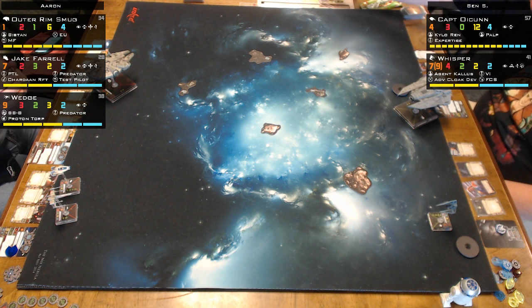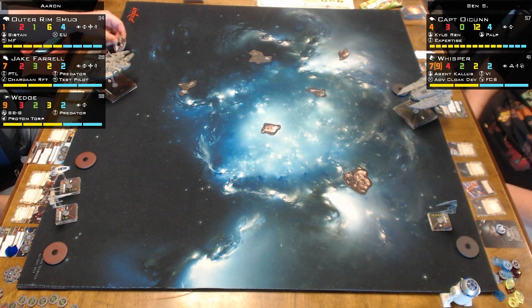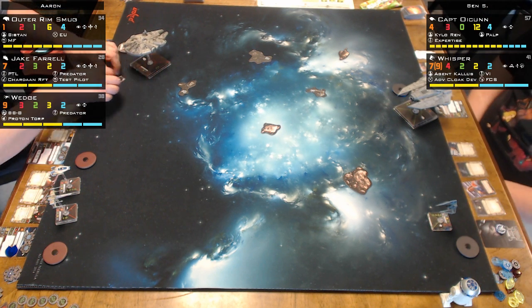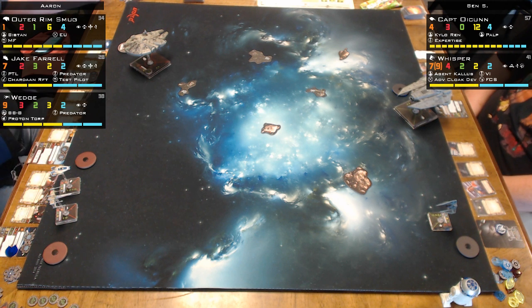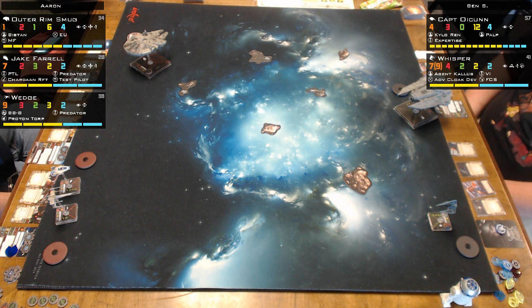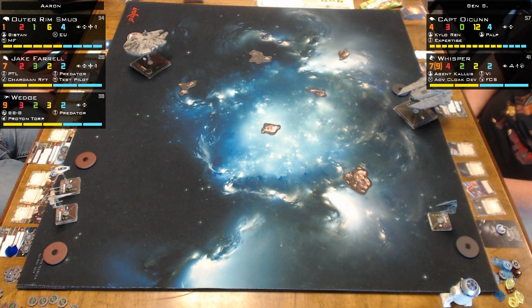He ran the original Millennium Falcon title, which does some work for him. Engine Upgrade gives him options to make it a better blocker - boosting with a large base ship is really powerful, you can cover some distance. I probably would have done something else with the two points for Bistan, because with only two attack dice you're not going to get many opportunities to change one to a crit. At a minimum, C-3PO would give him an automatic evade - though Bistan's range one to two and he gets eyeball to a crit.